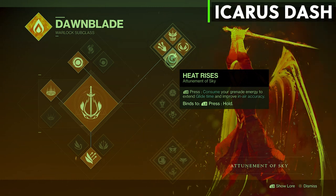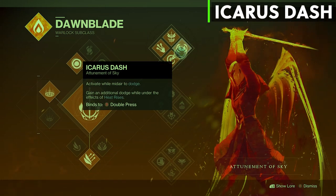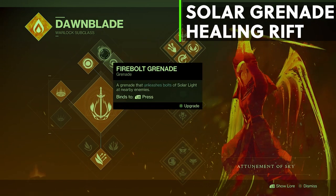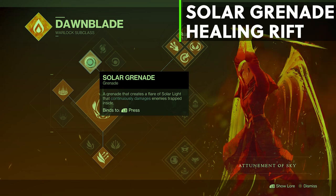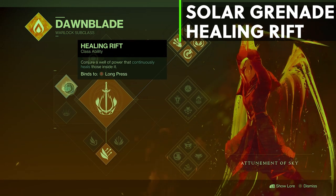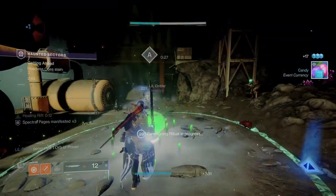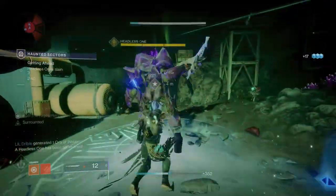We also have Icarus Dash, which is a mid-air dodge used mostly in PvP. I'm using the solar grenade as always — no better choice there — and our healing rift, which is especially useful in the new Festival of the Lost activity when summoning the Headless Ones. If you're the only warlock in the fireteam, your teammates will thank you.